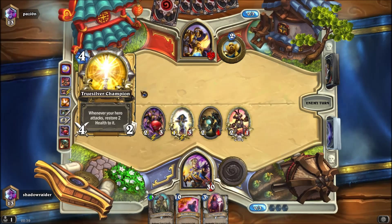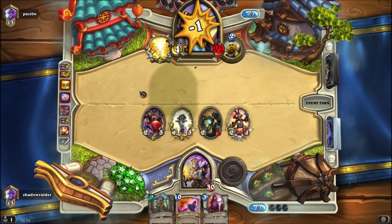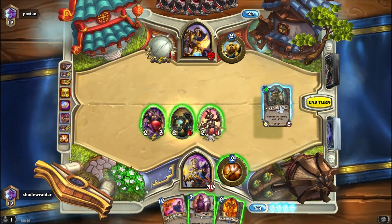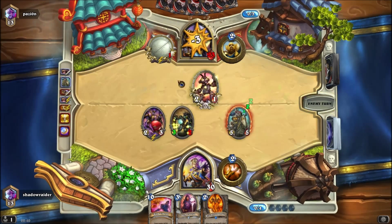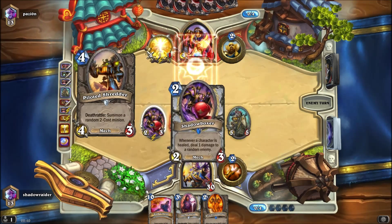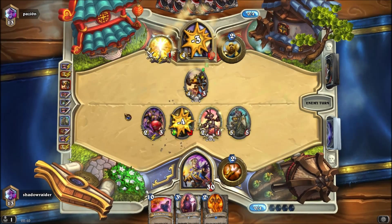Consecration wouldn't actually be very good here. True Silver — alright, gets rid of that, that makes sense. Wild Pyro — do not want that right now. I buffed the Mech Warper because it makes him think that I have another use for it, so he doesn't kill something like the Shadowboxer, although he's obviously going to kill it if he has the removal.